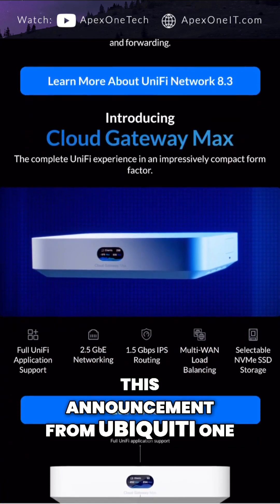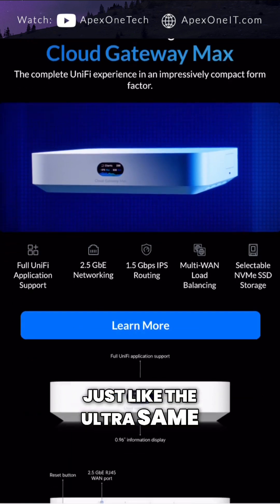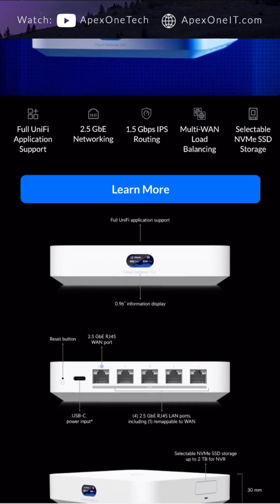We got this announcement from Ubiquiti. One of the main things here is the Cloud Gateway Max. This looks just like the Ultra — same form factor. You can support all the applications, not just networking. You get 2.5G on the WAN and all four LAN ports, and one can be used as a failover.